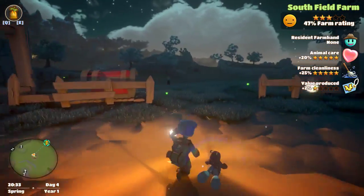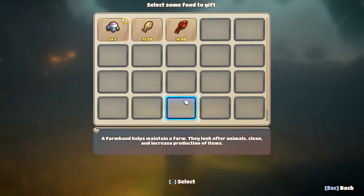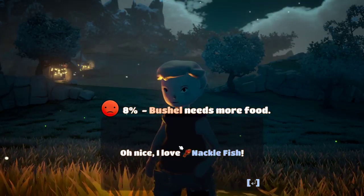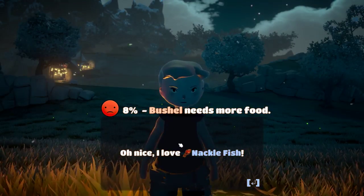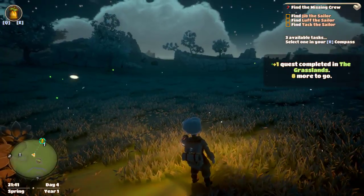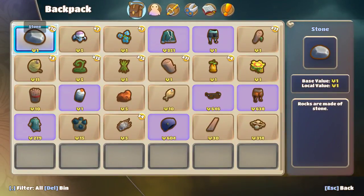Let's see if I can show you how much it costs to hire a farmhand. Let's just give him this — and that's at 8%. One knacklefish, which was worth what, 40 coins or something, is giving him an 8% rating. So you have to give him a lot for a better farmhand. I don't really know if there's a huge benefit to it, but I guess he cleans it up and whatnot.